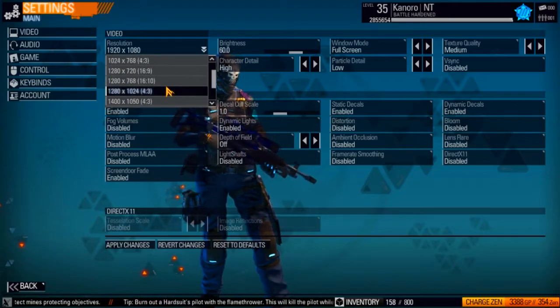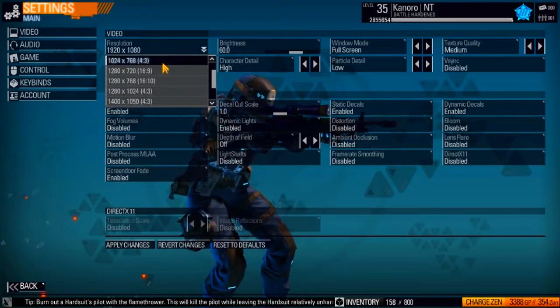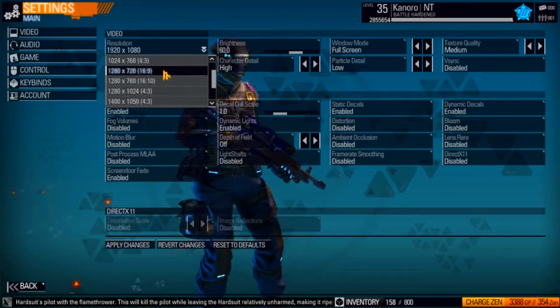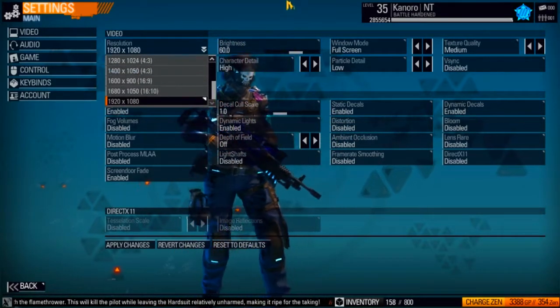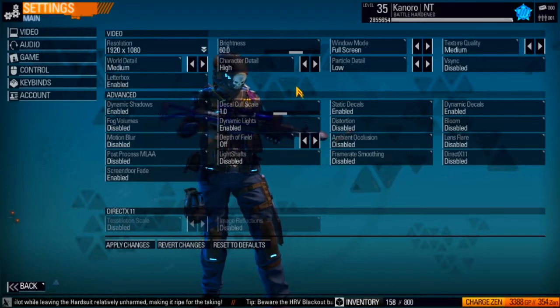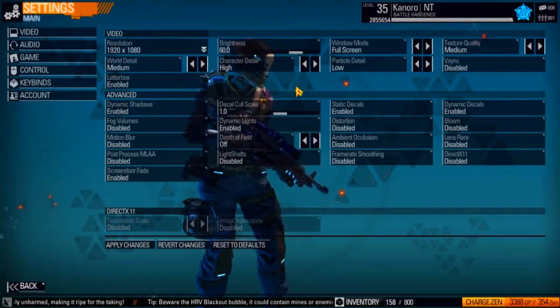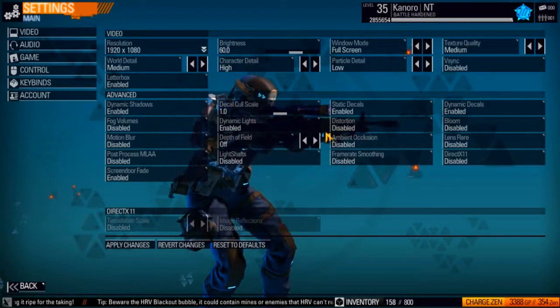Make sure your resolution is configured to whatever your screen resolution is, because if it's any smaller it might actually hurt your framerate. Also, playing in windowed mode might seem like it's going to help, but it doesn't — trust me. Playing fullscreen definitely gets you the best framerate.